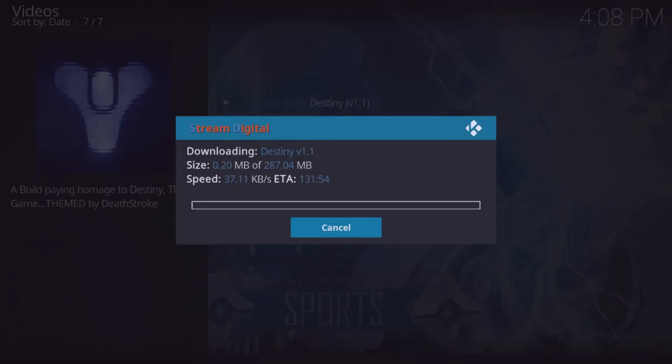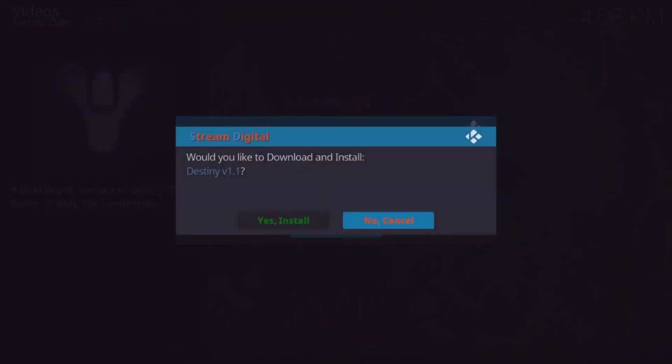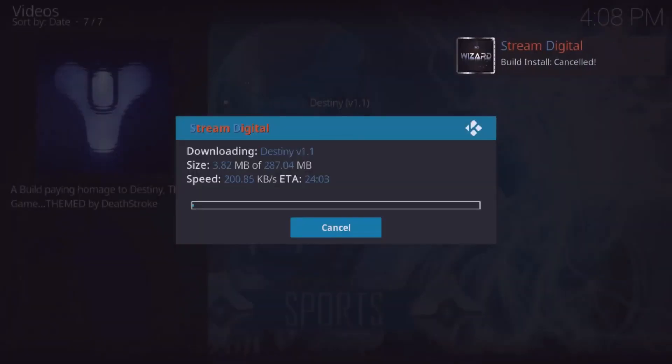The build will start downloading, and once complete it will ask you to force close Kodi — select Yes, then reopen it and your build will be loaded. I hope you enjoyed this tutorial and it keeps you going with Kodi. Please don't forget to hit the subscribe button if you like my videos and enjoy my content — thanks a lot!